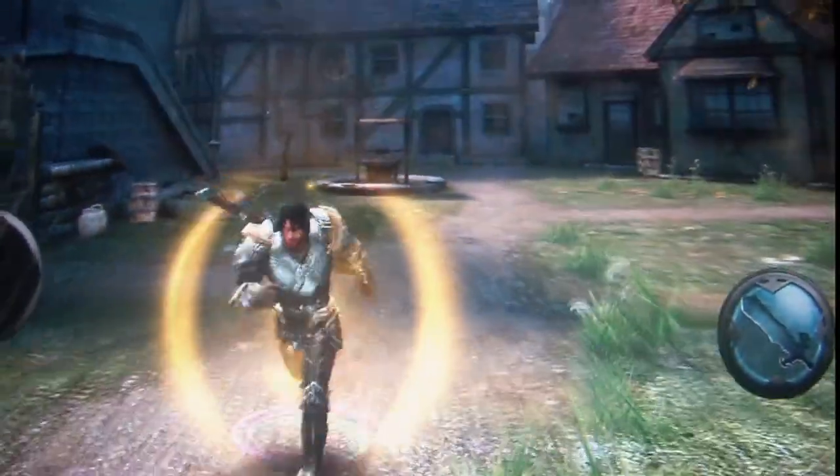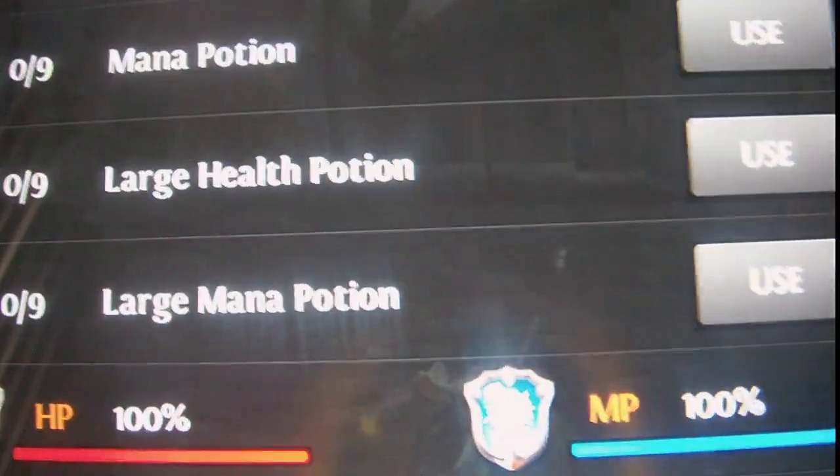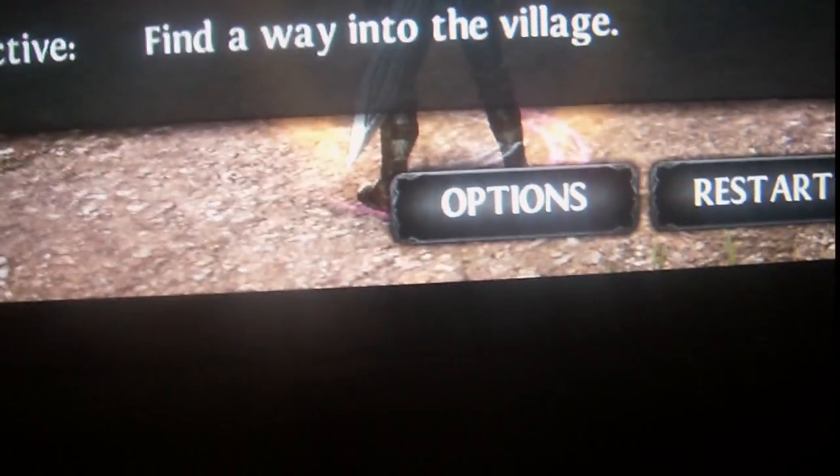You have a shield around you representing your health and life. You can press pause and see your money and points. You can buy things like health and many other items. Options include customer support, game settings, sound, and help — and you can restart or return to the main menu.